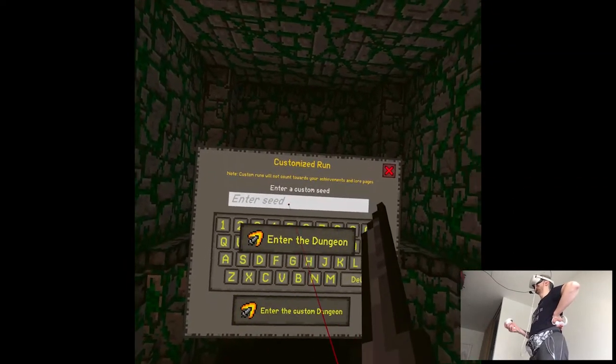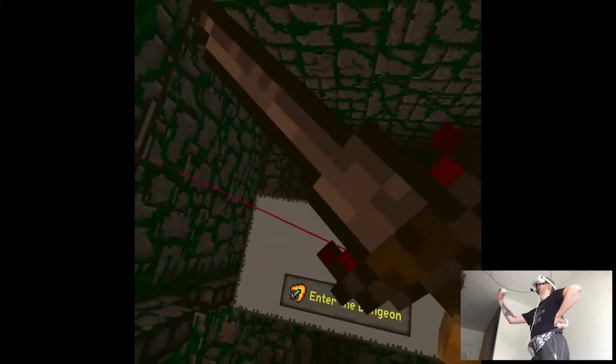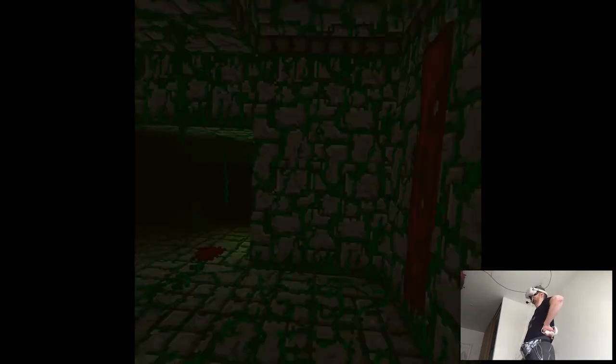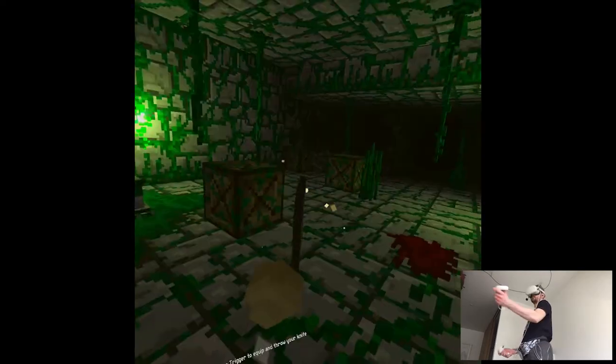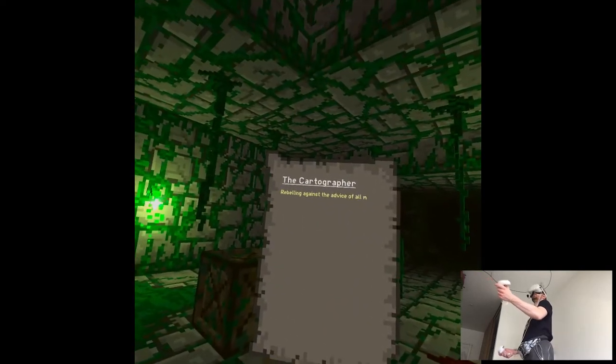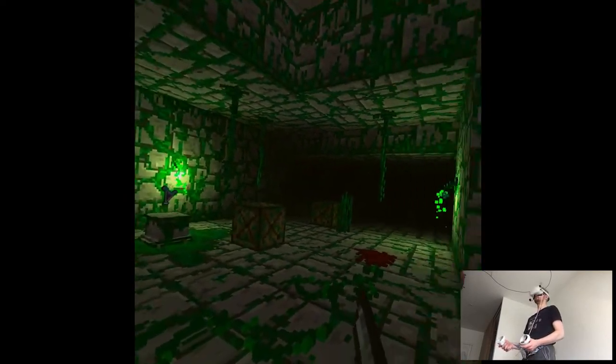We can enter a seed — I know seeds from Minecraft — and it basically says you can jump to the specific dungeon you want. We're going to enter one and see what's up. Overgrown gatehouse — wait, we're starting way differently. Hello — rebelling against advice. Oh, this is lore! Oh my god.